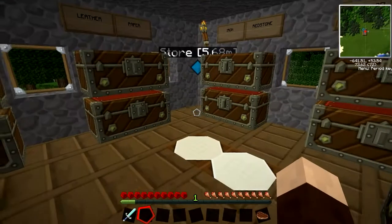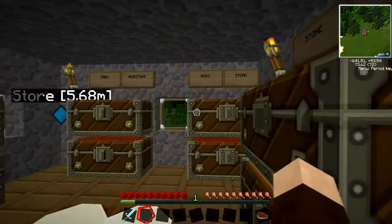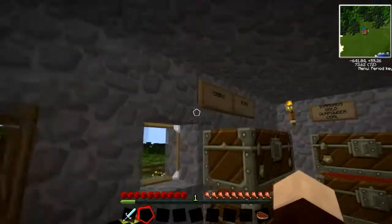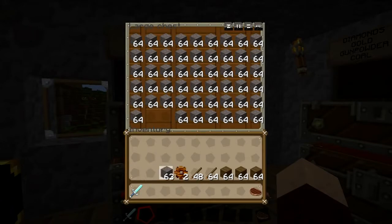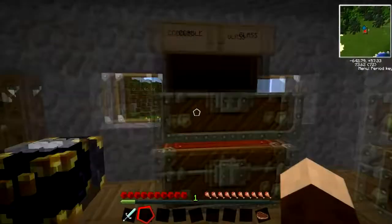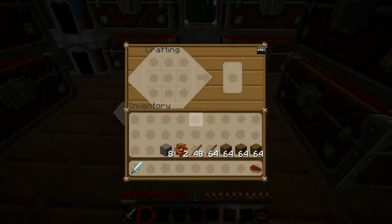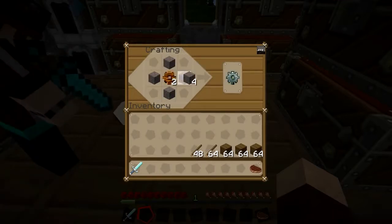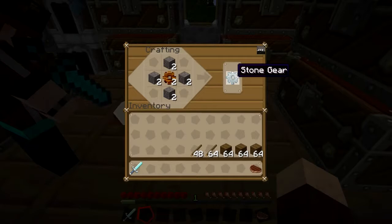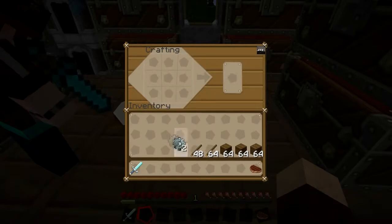To upgrade to a stone gear, you need cobblestone. We need four cobblestone for each gear. What you do is put your wooden gear in the middle, then top, bottom, left and right with cobblestone. That makes you a stone gear. There are our two stone gears.